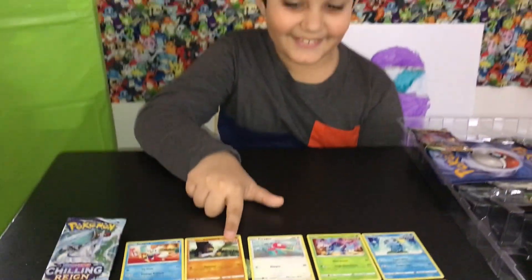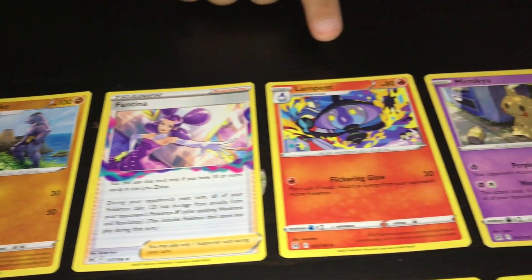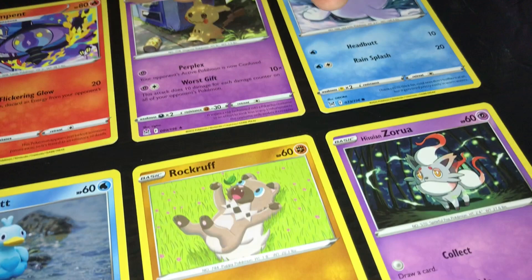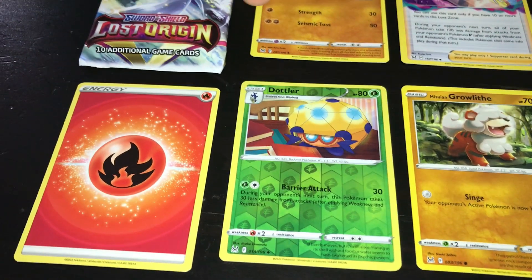Is it perfect? This is my Sword and Shield Lost Origin Pack. Machoke, Bentina, Lampant, Mimikyu, Seal, Zorua, Rockruff, Ducklet, Grow Life, Dotwer, Energy Card.